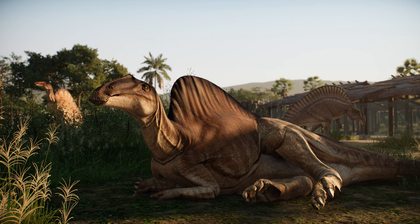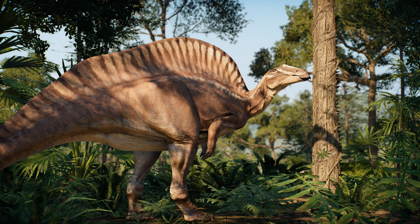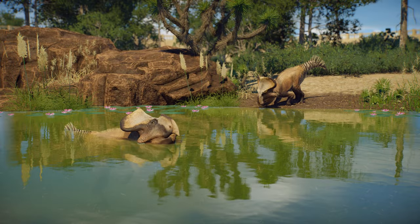Much like its cousin Iguanodon, this ornithopod also features spiked thumbs on each hand. Unlike Iguanodon though, Ouranosaurus walked upright as a biped, getting on all fours only when it needed to get lower to the ground — probably for grazing and drinking. You can see it standing right up on two legs with the front limbs tucked in. It looks absolutely beautiful with various different color patterns.